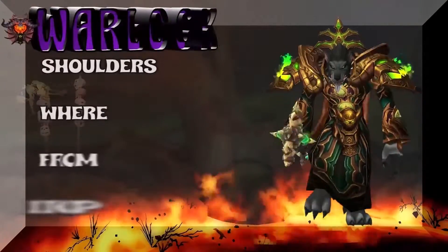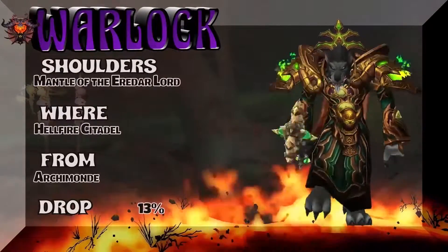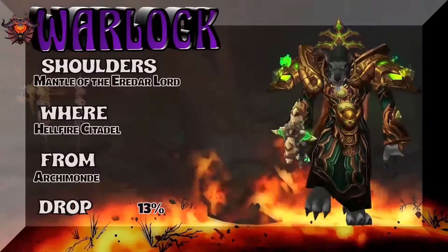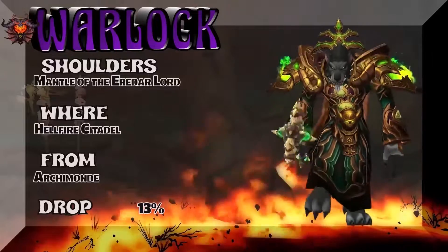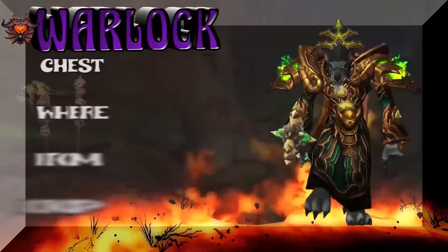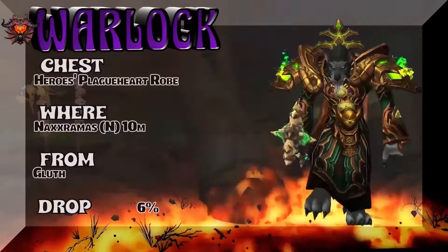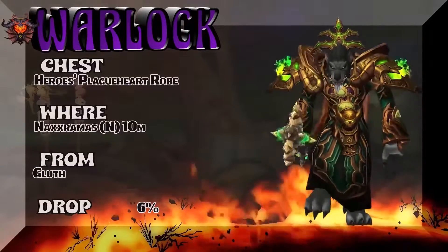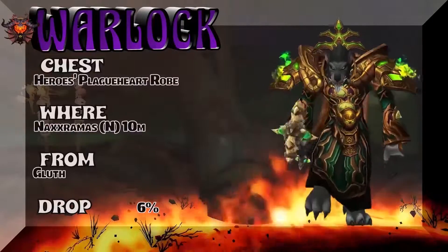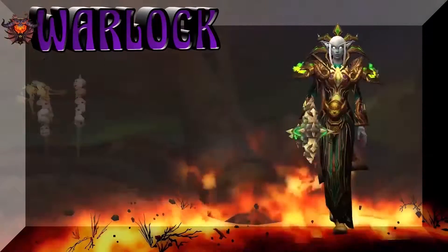Going with a gold and green theme here. The Mantle of the Eredar Lord from Hellfire Citadel — Archimonde — 13% drop rate for those tier shoulders from Warlords of Draenor. The chest is the Hero's Plagueheart Robe from Naxxramas Normal 10-man — Gluth is the boss — 6% drop rate for that Wrath of the Lich King tier set.